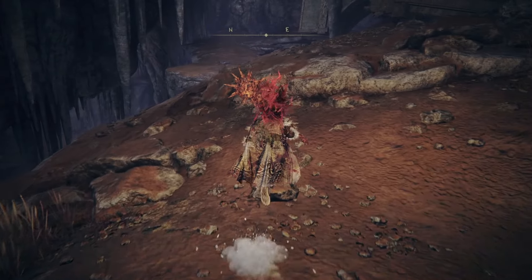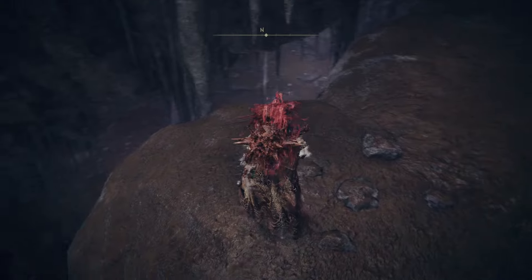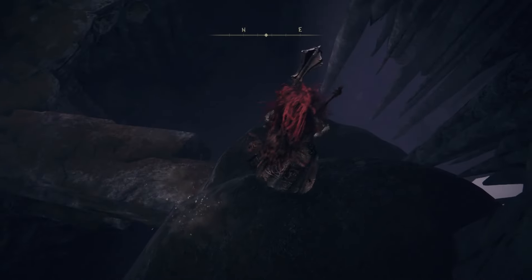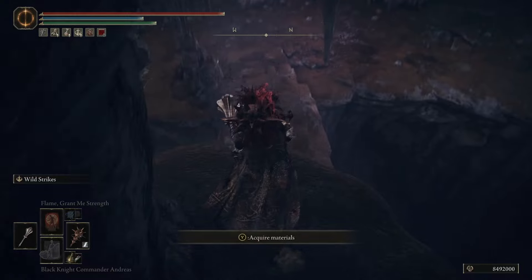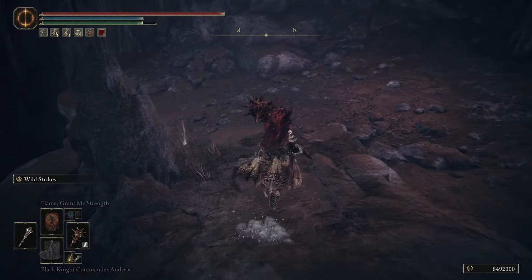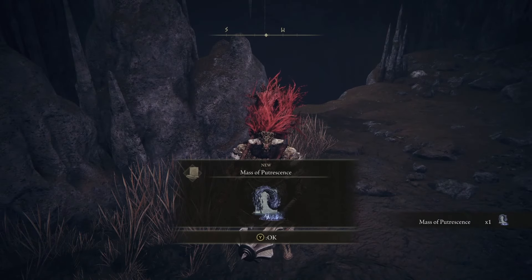From Fissure Waypoint, we need to go northeast. Jump over to here, take a left, and we need to drop down here in steps. Run down this path, and on your left side there will be an item — and that is Mass of Putrescence. That's it.